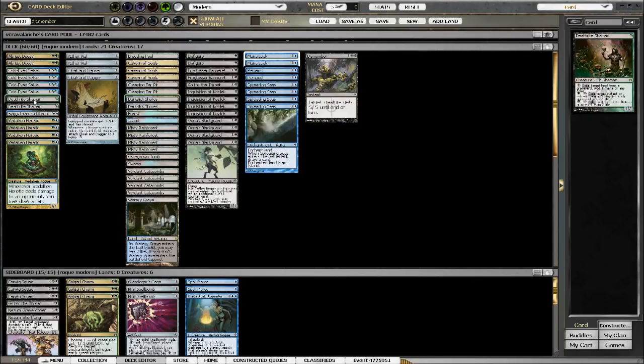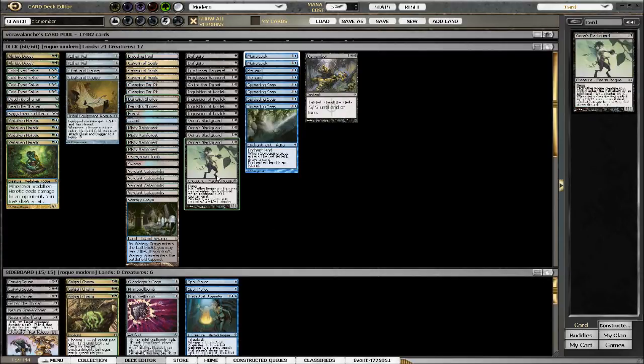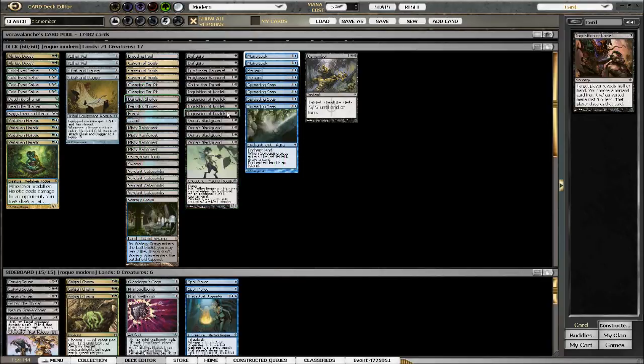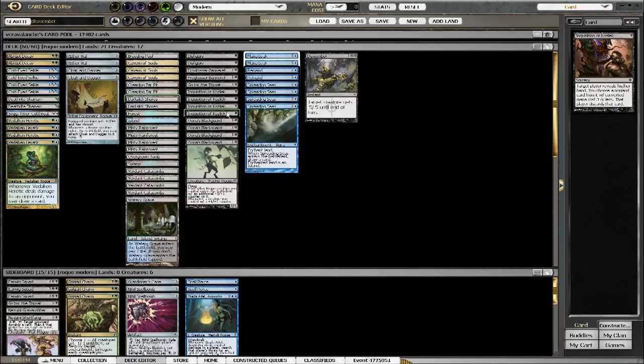I am running two of my own Deathrite Shamans. I'm thinking about increasing the number, but this is a rogue deck so I demand to play rogues in this. Una seems pretty good — she just gets killed immediately when Blackguard comes out. Inquisitions are amazing, of course. I'd probably play Thoughtseizes as well, but I don't want to fork over like 35 tickets apiece for them.